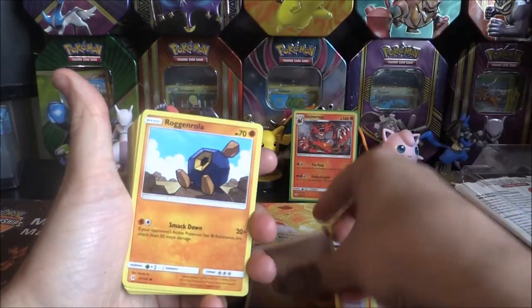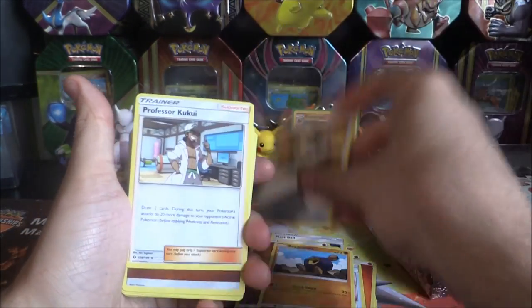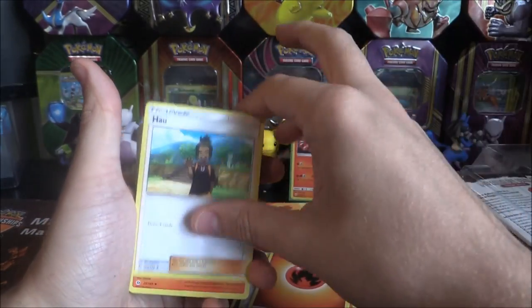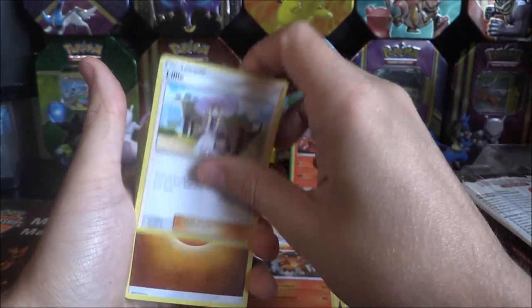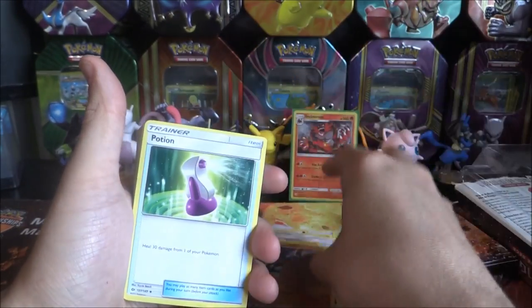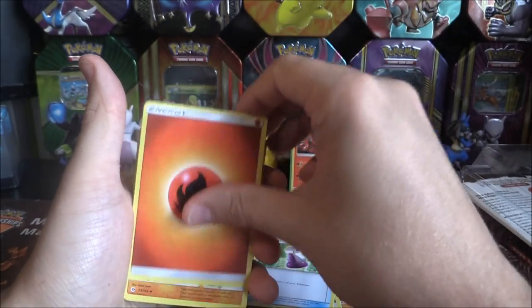Maku Heater, Fighting Energy. Roggenrola, Ultra Ball, Kukui. Fighting Energy. Stuffle, Baldor, Fire Energy. Howl, Torracat, Lily. Fighting Energy, Timer Ball, Krabrawler. Potion, Fire Energy.